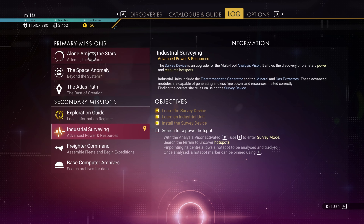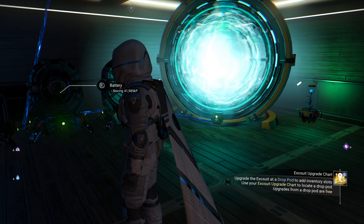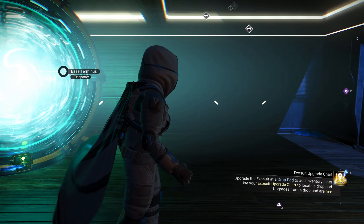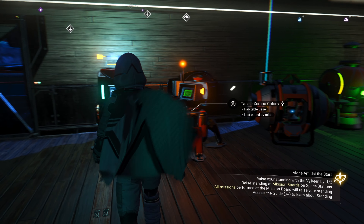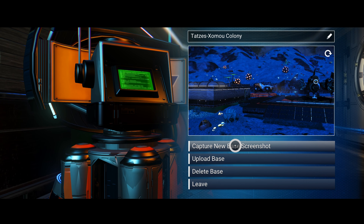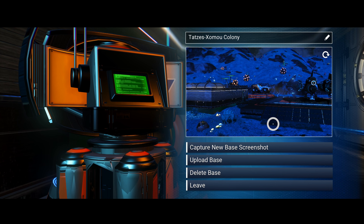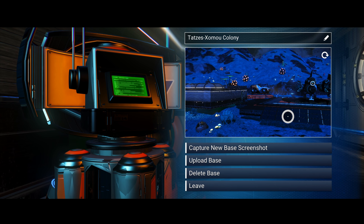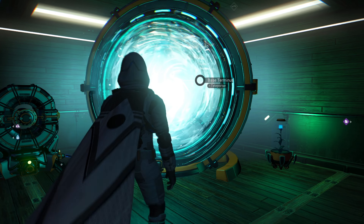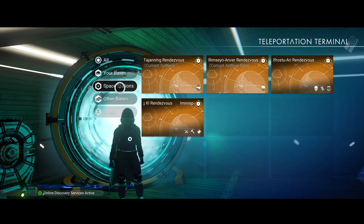Let's look at our missions again. We've got to do that archive thing but not right now. We need to increase our standing. I want to go and buy the galactic terminal - I think that would be useful to have in the base. Ooh, it automatically captures a new picture - that's so cool. That's why I didn't recognize it before. Let's go to a space station.